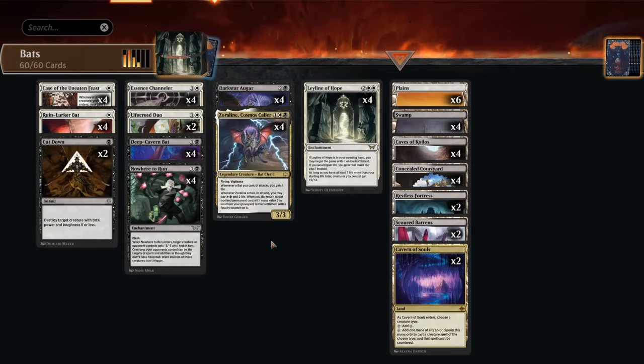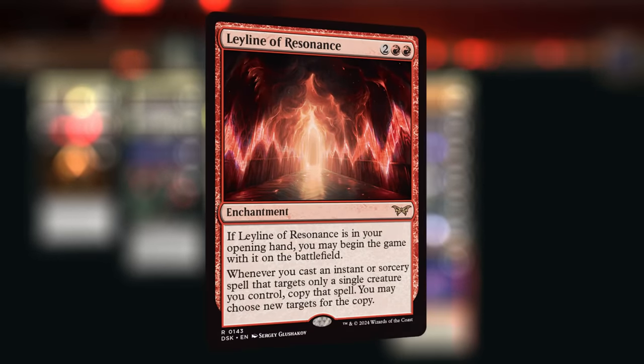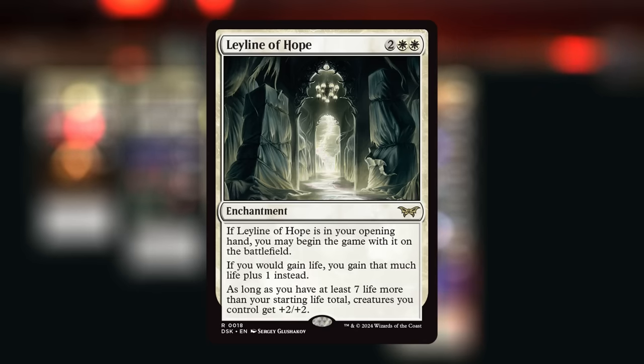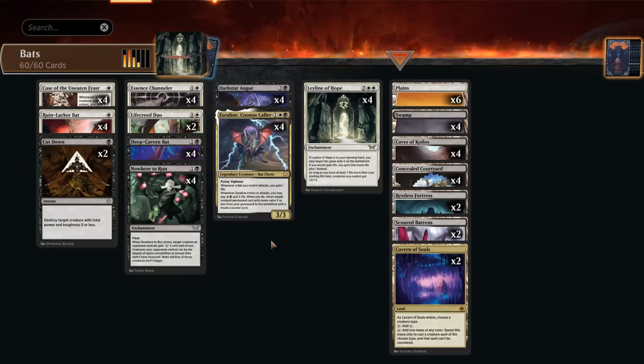Hello and welcome to another Standard video. Today we are revisiting the black-white life gain bat archetype, which got an exciting new upgrade in Duskmourn. While Leyline of Resonance got banned in best-of-one out of the red decks, we get to enjoy Leyline of Hope, which also starts on the battlefield if it's in our opening hand. Now if we would gain life, we gain that much life plus one instead.